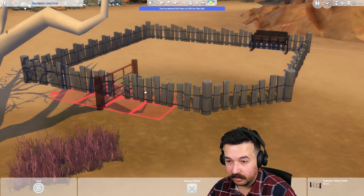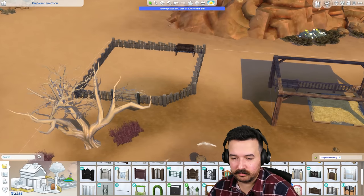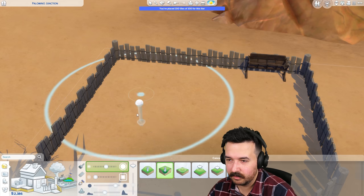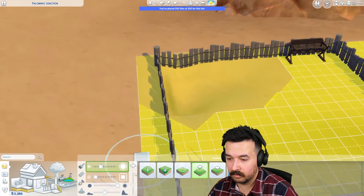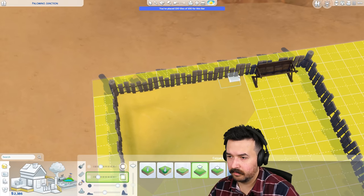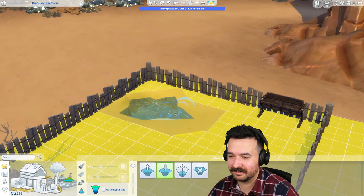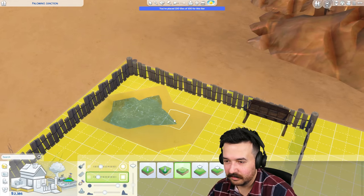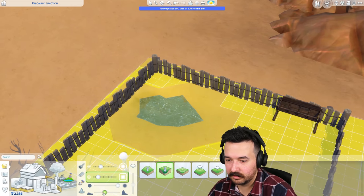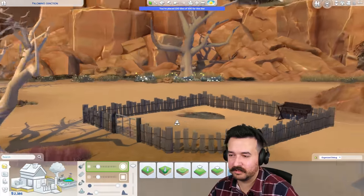I actually wanted it to open the other way — there we go, hinges on that side. Should we do a little pond for them to drink out of? I know they won't use it that way but it might be nice for them to have. Make sure the fence is flat and bring up this side as well so it's not riding against the fence like that. I just need to round the edge a little bit so it's not so pointy. There you go, that's looking better. The fence is a little wonky, but you know, kind of fits the vibe.